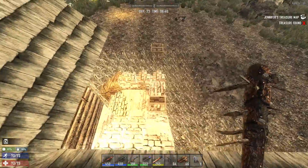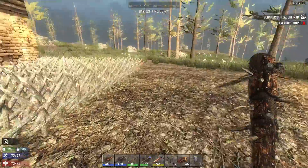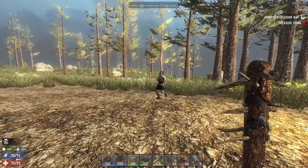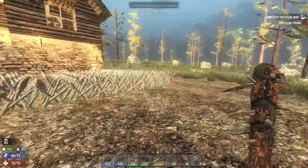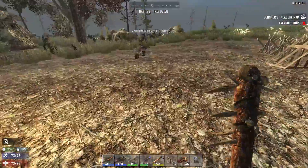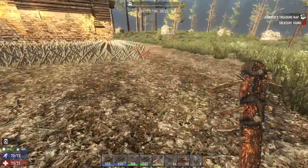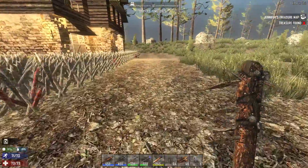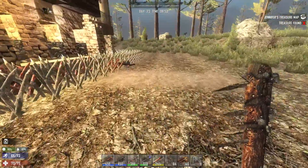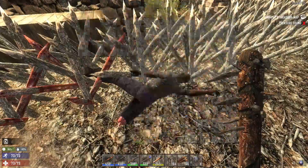I came back to the home base to drop off some goods and get ready to go do some looting in the town we last ended up in. I wanted to come back and empty my inventory to give myself some room. An idiot just tore up all my spikes and then died.